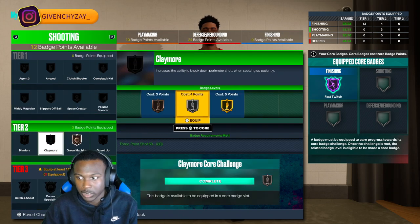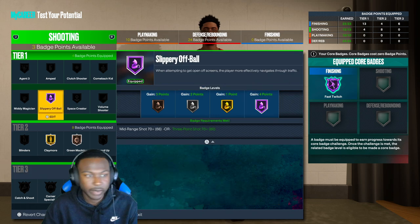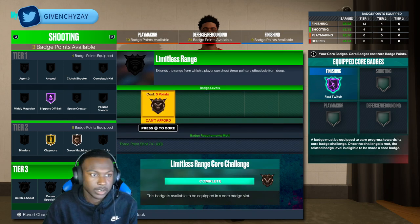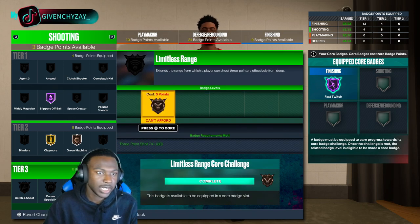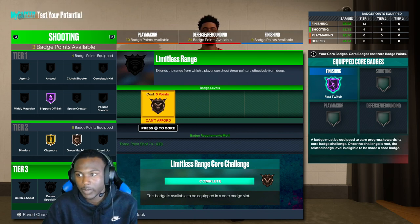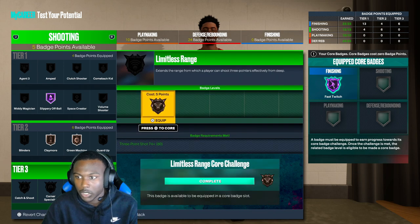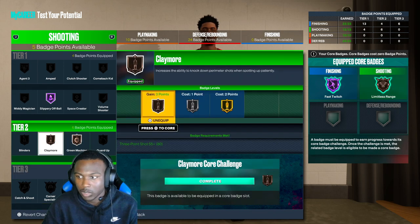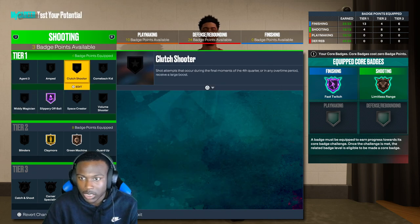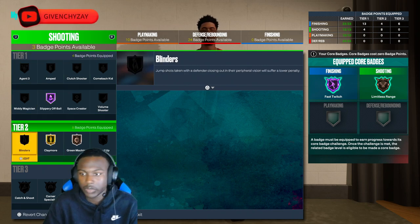For shooting, I'll go green machine and claymore on gold. Then slippery off ball — slippery off ball is a very underrated badge for a center. What it does is when you set a screen, it allows you to slip through and go to the basket or pop back without getting touched. Then core limitless on bronze, claymore on gold, and then you can go midi magician, agent three, volume shooter, guard up, blinders — it's up to you how you prefer to do it.